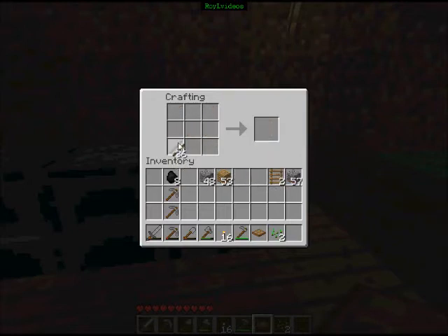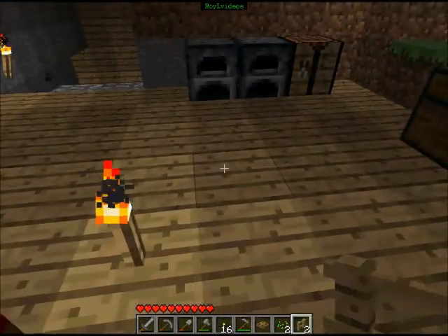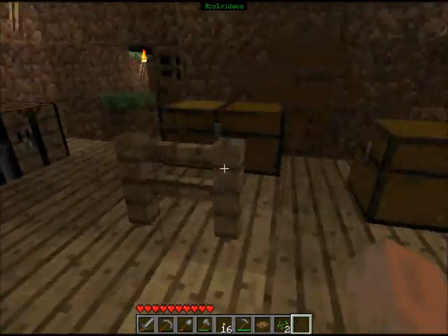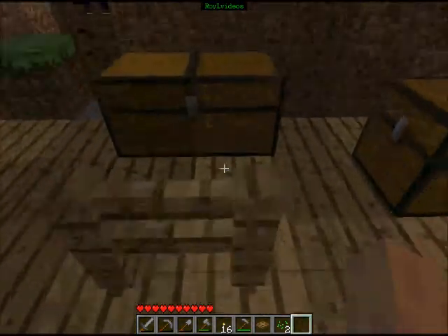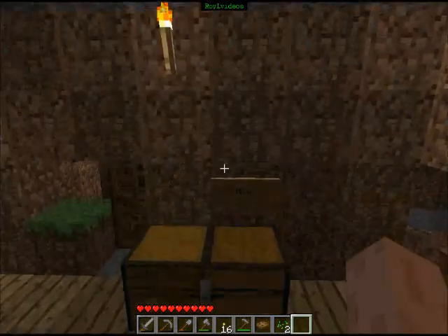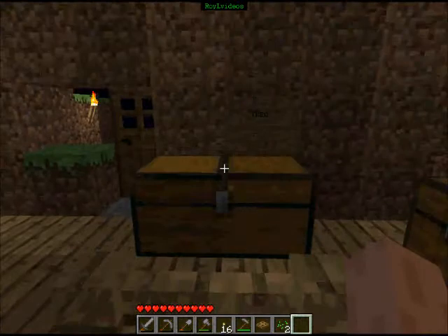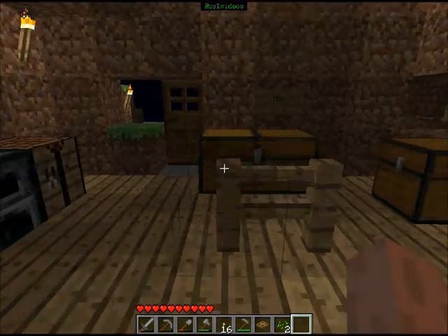And also fences — they're quite useful. Here are some fences right here. You can basically place them like this. You can't jump over them — they're basically one and a half blocks high, which is barely enough to stop you from jumping over them, as well as other mobs. But spiders can still climb over them.